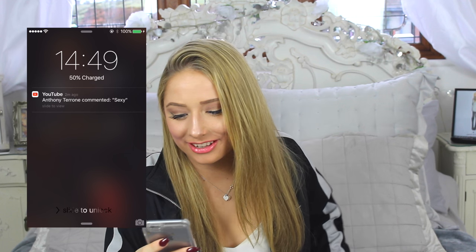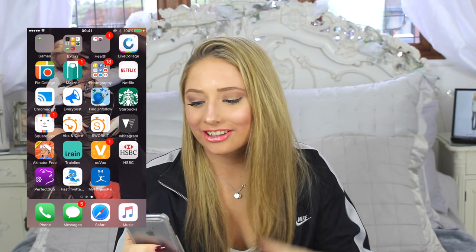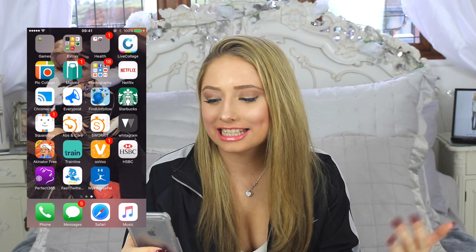I have like four folders, but all the rest are just jumbled. So let's go straight into the video. I'll put my screen up. I would unlock my screen and normally have a screensaver — this is my screensaver and it's a picture of Jake and I when we sat at Centre Park. Then I'm going to unlock. And I have four folders as you can see: games, extras, health and photography. I actually only made two of the folders because two of them came with the iPhone — health and extras — although I did add two apps to those.